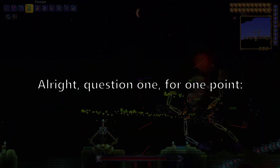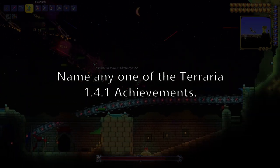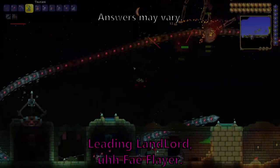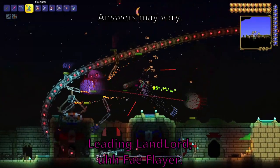Question 1. For one point, name any one of the Terraria 1.4.1 achievements; for an additional point, name another. Leading Landlord. FaeFlare.